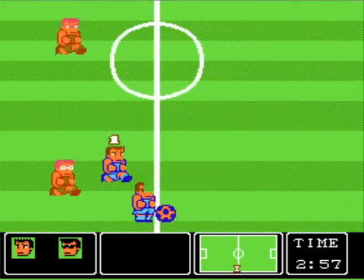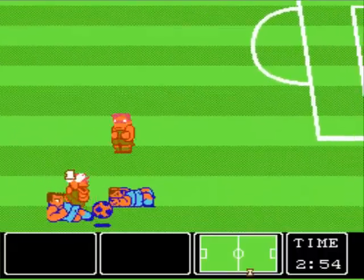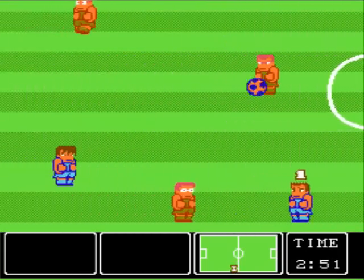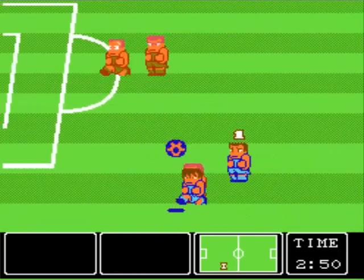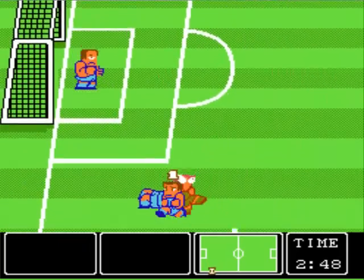Good job with the slide kick. Don't even try to tackle West Germany — they've got the best defense in the game. You have to whittle them down with at least six or seven slide kicks before you can attempt to tackle one. You're better off sticking with the slide kick, or you can do the kick-ball-in-their-face method too — that'll work as well.